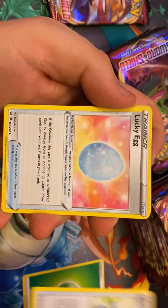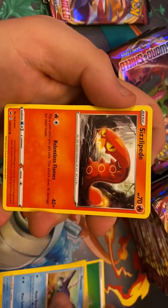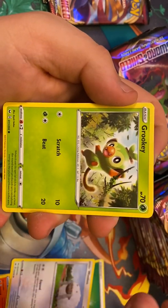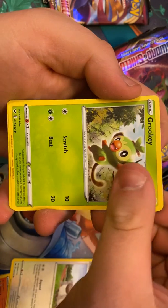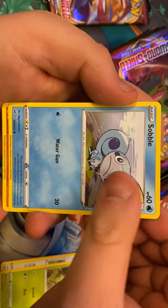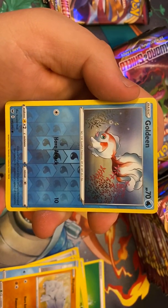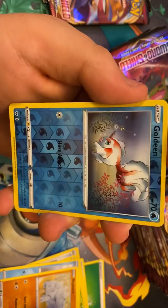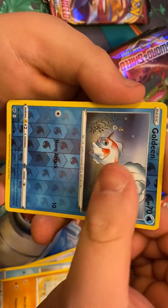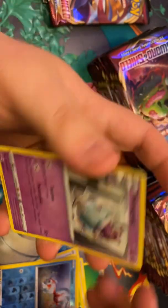We got Rare Candy, Lucky Egg, Mantine, Sizzlipede, Wooloo, Grookey — hashtag Grookey Gang — Sableye, who just looks so sad I wanna give him a hug, Rhyhorn, Goldeen who looks very pissed. And there's the new reverse art, guys. Very cool reverse. And a Polteageist. Very cool.